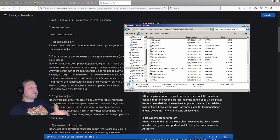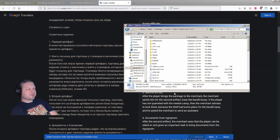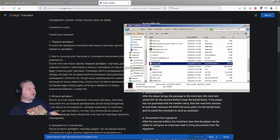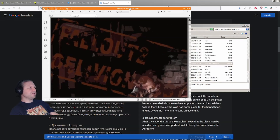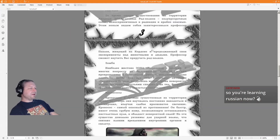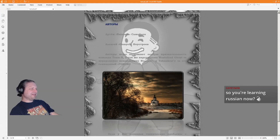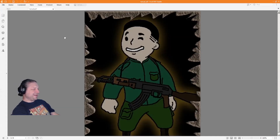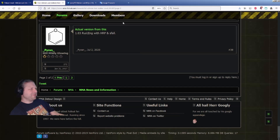I suspect version 1.03 is what Wallocracy actually reviewed, because I couldn't find half the stuff he was using in his review. Then I found 1.03 and it clicked — I thought he'd just installed a new version of sfall, but no, 1.03 actually comes with a new version of sfall. There's also an eight-page manual that comes with 1.03, which is in Russian, but it's there.